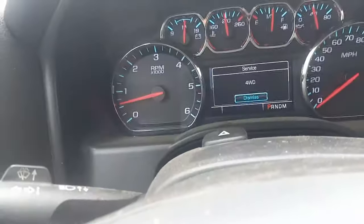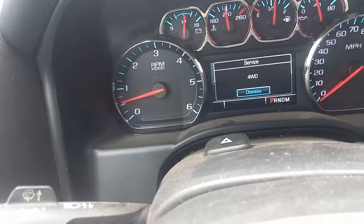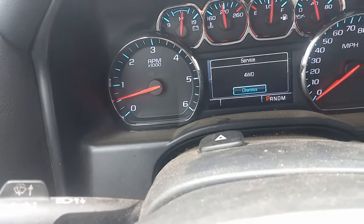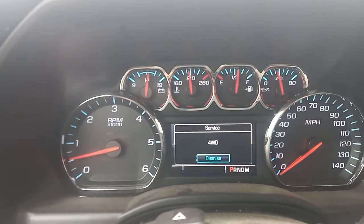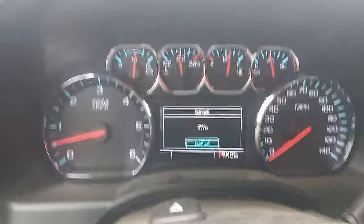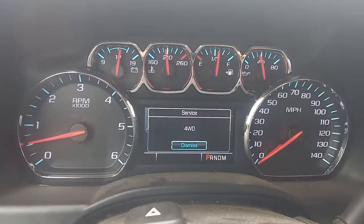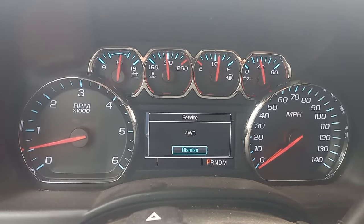For a while it started doing this — it'd go out, you leave the truck off for five hours or whatever, come back and it wouldn't do it, you could turn it out of four-wheel drive. Now there's no four-wheel drive and no check engine lights. I tried running a scan on it and I don't see anything.